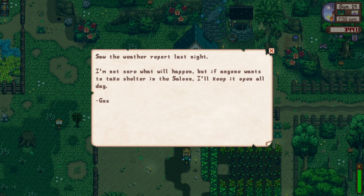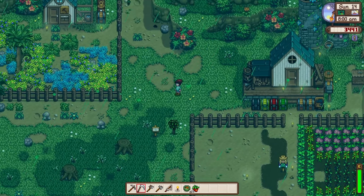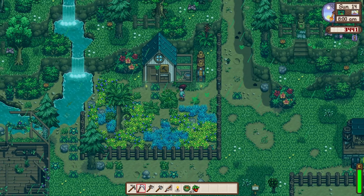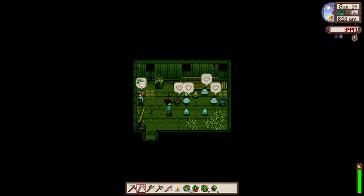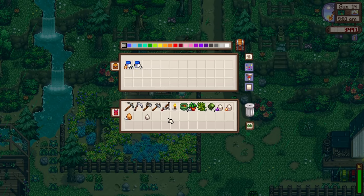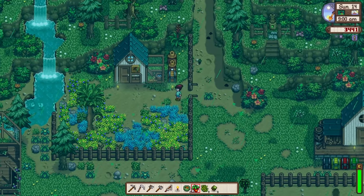There's a message to take shelter in the saloon - they'll keep it open all day. There's an unknown storm of some sort. I'm not sure if I'm going to leave our farm because we have farm animals and I don't want to abandon them. I also want to check out the saloon. Look at Robin - she's still working in the storm, that is hard work. Let's give Robin a spice berry for her hard work, but she's too busy. At least our production isn't stopping - filling up some eggs for mayonnaise.